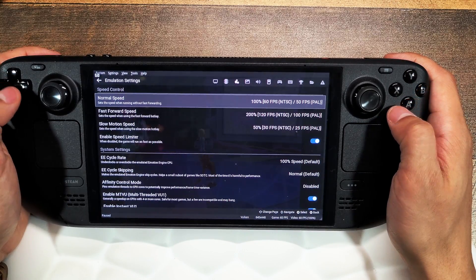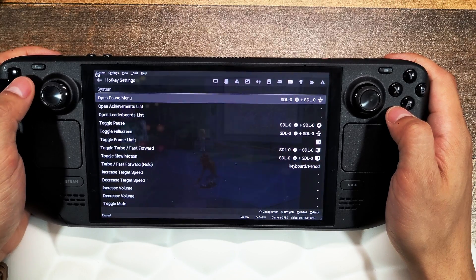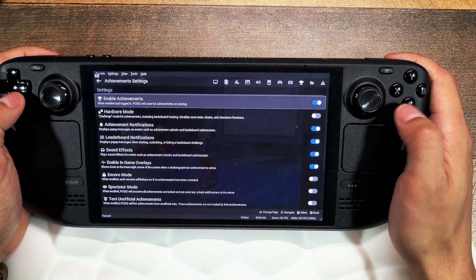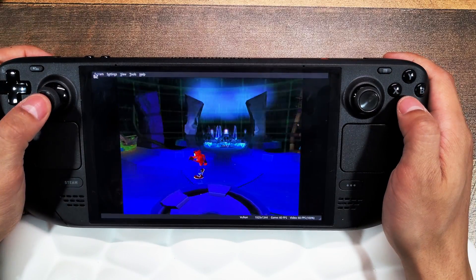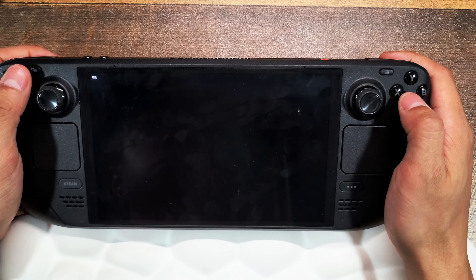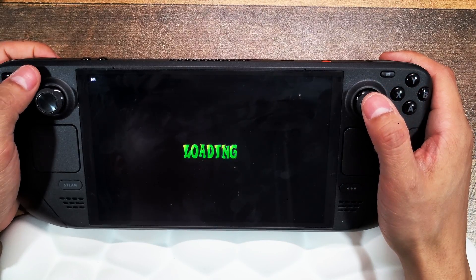If you're looking to enable cheats, go under Emulation Settings and enable cheats there. One of the biggest features for me is RetroAchievements — most of these old-school games have achievements you can earn. Enable achievements and sign into your account at the bottom. Once you're logged in, when you launch a game you'll get a pop-up letting you know whether that game has achievements or not.